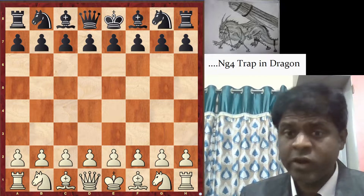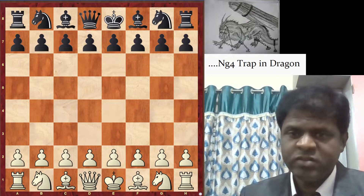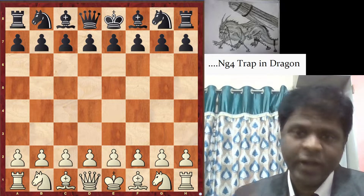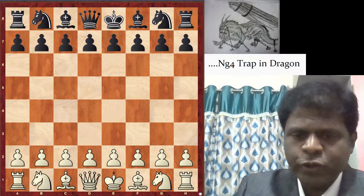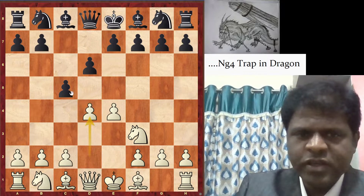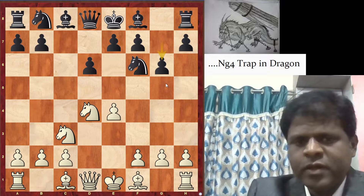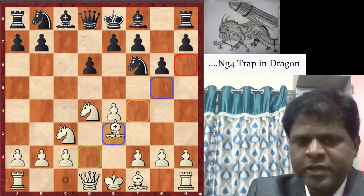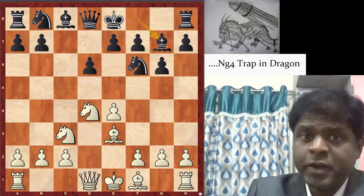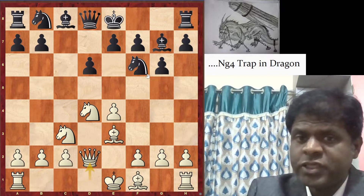If black plays that particular move, white can take advantage and win a piece. My suggestion for black players is to be aware of this and don't fall for this trap. The moves are: e4, c5, Nf3, d6, d4, cxd4, Nxd4, Nf6, Nc3, g6 — the Dragon. White plays Be3, which is the main line. Black's best continuation is to play Bg7, preparing to castle. Now if white plays Qd2, black might consider playing Ng4.